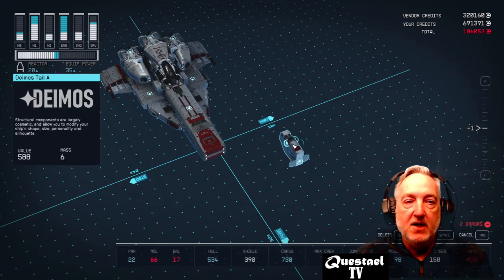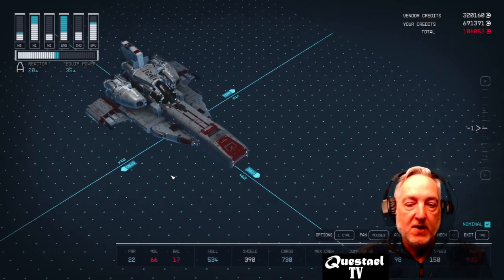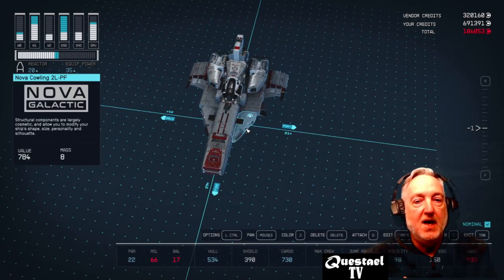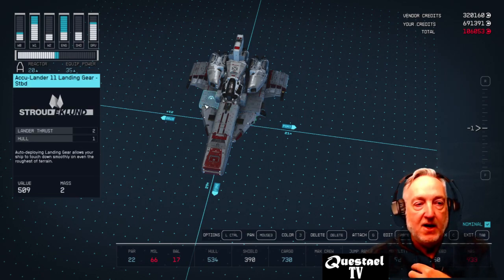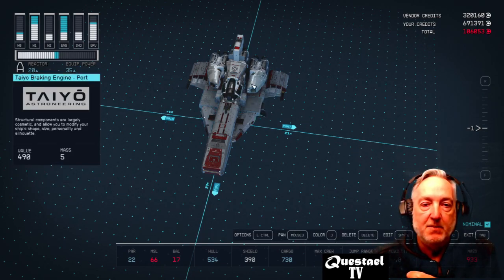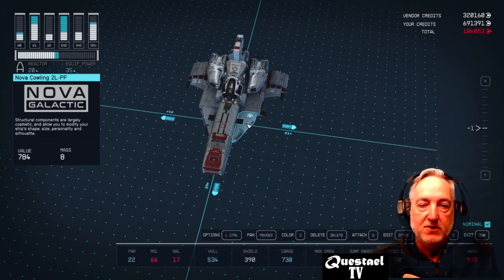Then I just put the tail on — that is the Deimos Tail A — which creates the right look for the ship. I painted it a certain way, but you can paint it any way you want. The Nova cowlings, the Stability Pro landing bay, and the Acculander 11 landing gear from Stroud Eklund don't color the same way, so I colored the rest of the ship gray to reflect the white color of the Nova cowling.